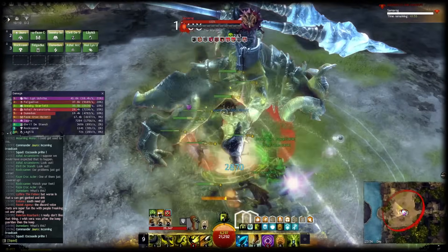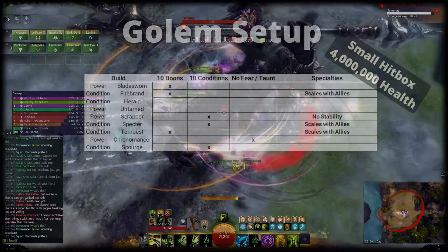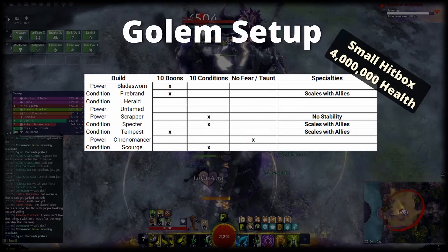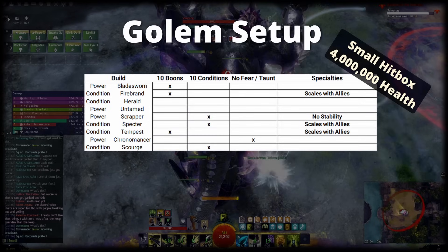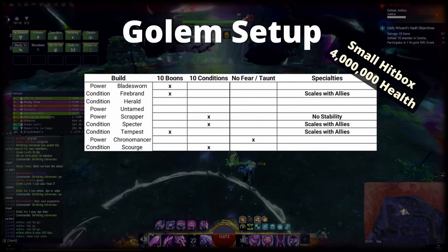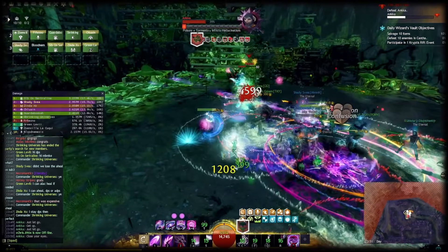So the first thing you should do is try and understand how the respective boon is applied and how a rotation can be designed to provide it. Usually boon DPS builds are accompanied by a healer in each subgroup or party. The healer will then provide the respective other boons — quickness or alacrity — that you do not provide. The healer is also responsible for coverage of most other essential boons, as they have a much easier time reaching high levels of boon duration. But you should still try to provide as many other boons as possible, as having boons is always better than missing them. Especially Might, Fury, Protection as well as Aegis and Stability in the right moments are very impactful for both damage and survivability.